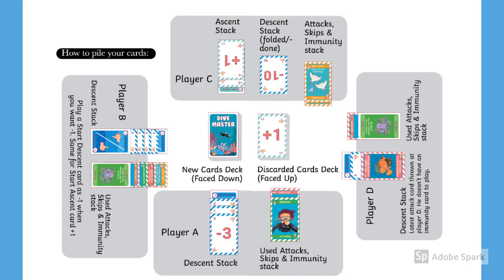This is how a typical game setup looks like. If you look at player A, he has a descent stack which he started with start-descent and adding on all the minus cards. On the side, you can see all the attacks that were thrown at him and also all the immunities that he used in his turn. There could be other skips that someone else can give him which will be piled onto this stack.